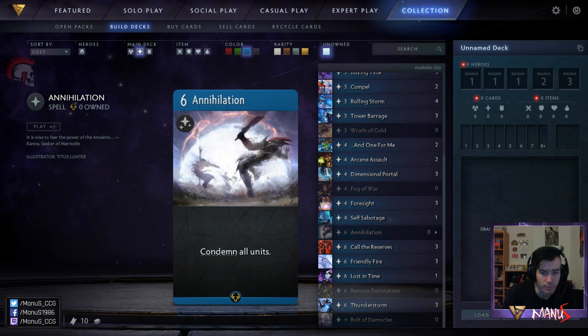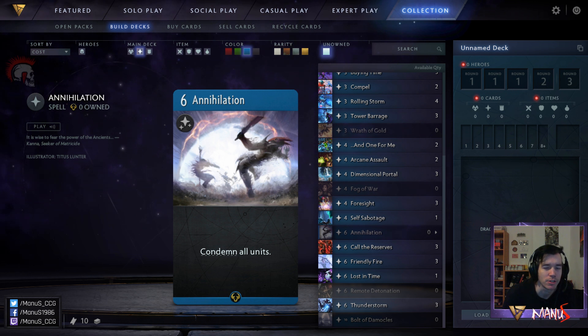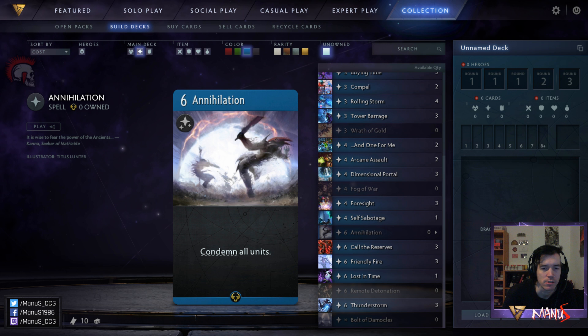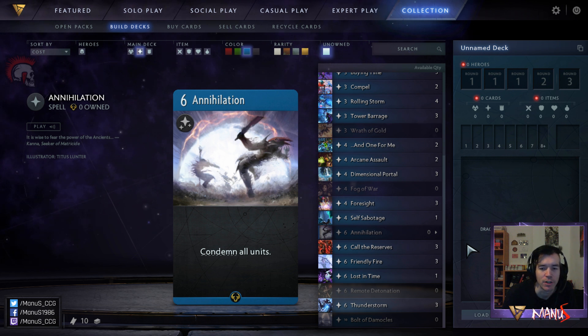Next we have Annihilation, which I talked about earlier with At Any Cost. This is the big version — it just destroys everything in one lane. Very powerful in limited. You can make the opponent overextend, drop one blue hero, blow up the whole lane, maybe even have a hero ready to deploy next turn. Super powerful. In constructed this is a three-of in all the late-game blue decks — it's a very powerful card and the most expensive non-hero blue card in the game.